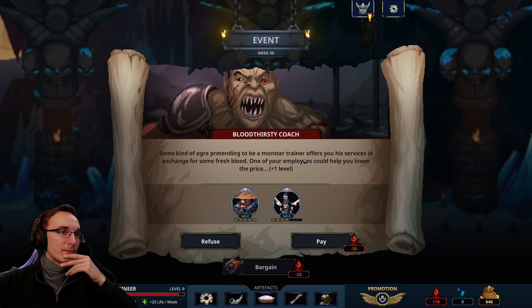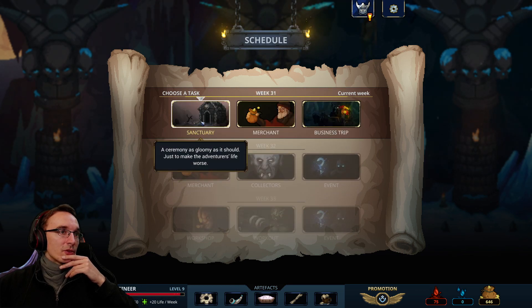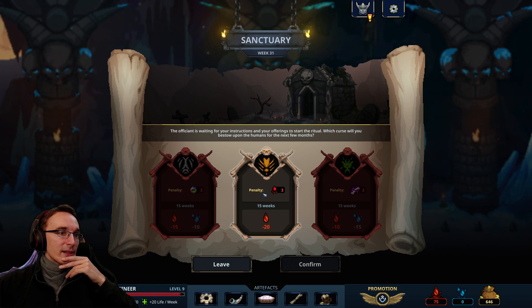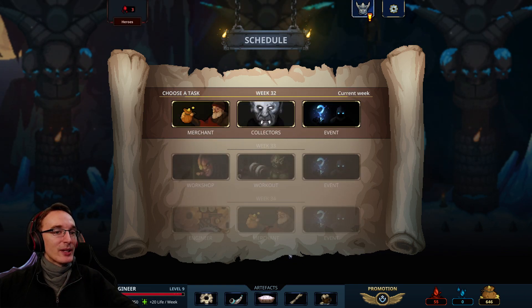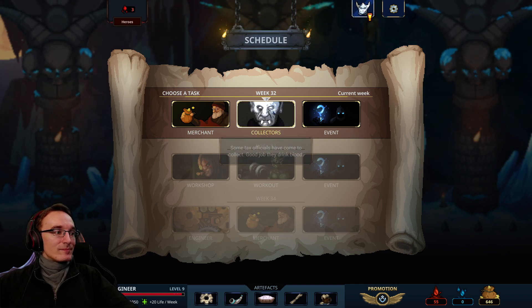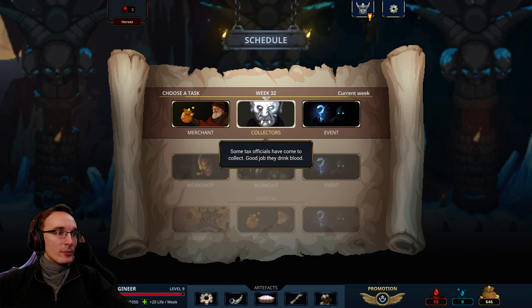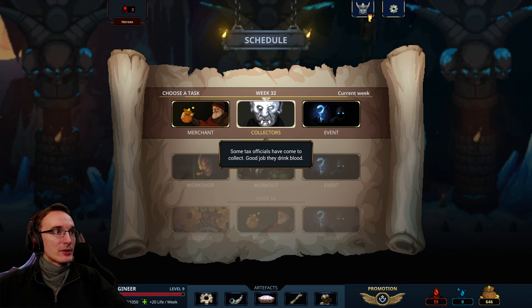Bloodthirsty coach — I'll have to pay, but boosting both of these monsters' levels seems good. Sanctuary, adventurous life — lives made worse — sounds about right. Can only get this, but I'll have bleeding enemies, so yay. Not what I would have picked if I had the choice, but it's okay. Get even more gold or a random event. We are almost at full health again so we could do it — let's do it. Take my health.